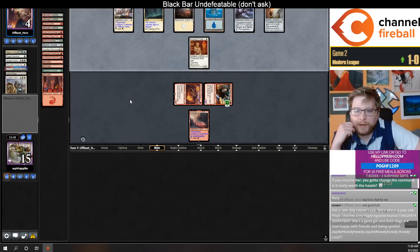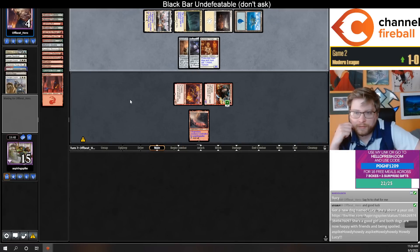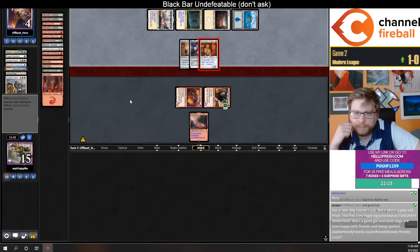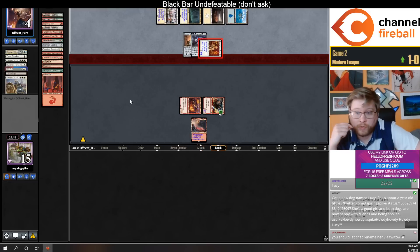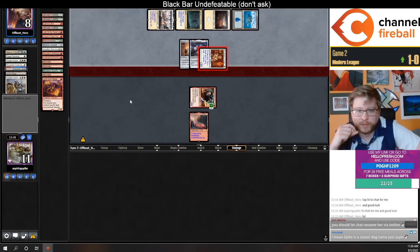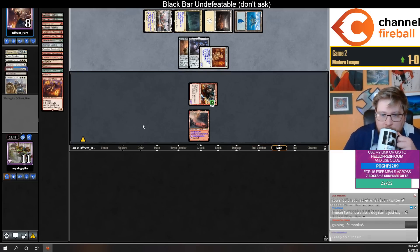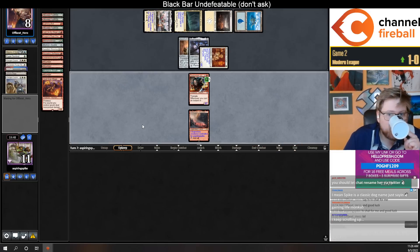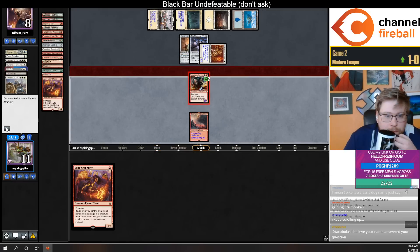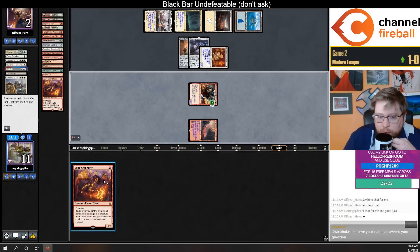If they go equip equip, they gain four life and can kill my Channeler — or sorry, my Soul-Scar Mage. But I can draw Mutagenic Growth, Lava Dart, Lightning Bolts as a way to force them to sack the Forge-Tender. Although they just have another creature — we're in bad shape. Although now they're dead if they attack and don't sack the Forge-Tender.